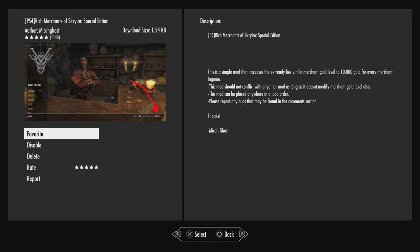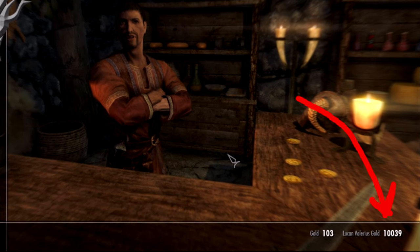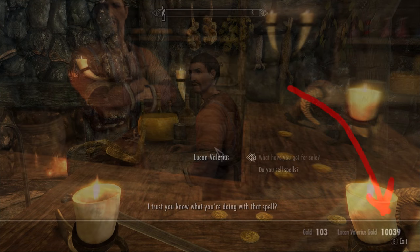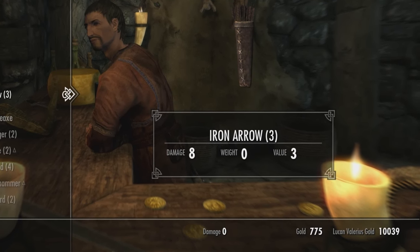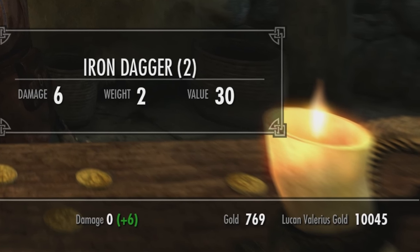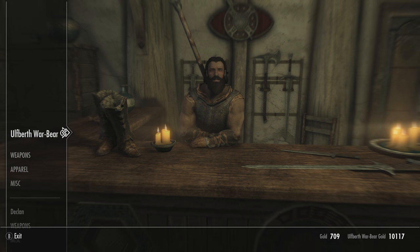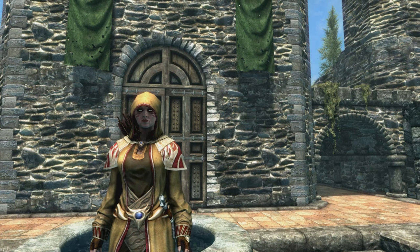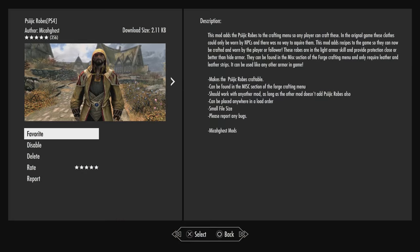Overall, Doverkeen Keep is a very awesome location to store your things and put a lot of stuff on display. That leads us into the next mod, a very basic one known as Rich Merchants of Skyrim by Mikaghost. This mod increases the extremely low vanilla merchant gold level to 10,000 gold for every merchant in game. If you don't like the low vanilla merchant gold level, this mod is definitely for you — though it does break immersion.